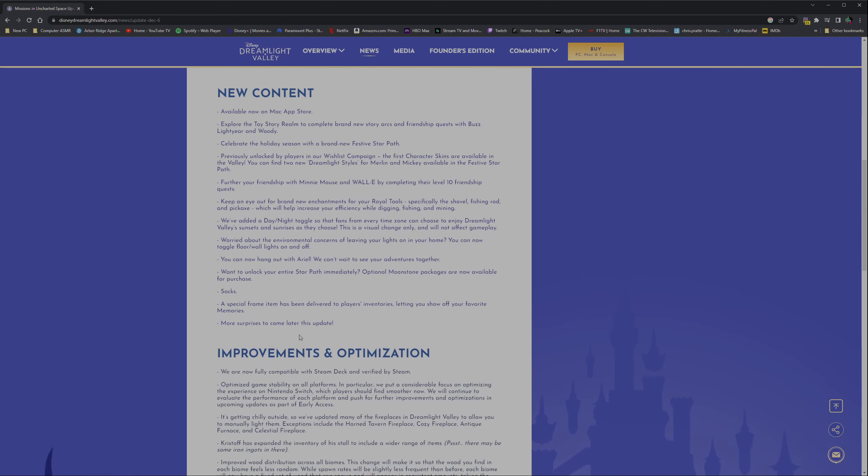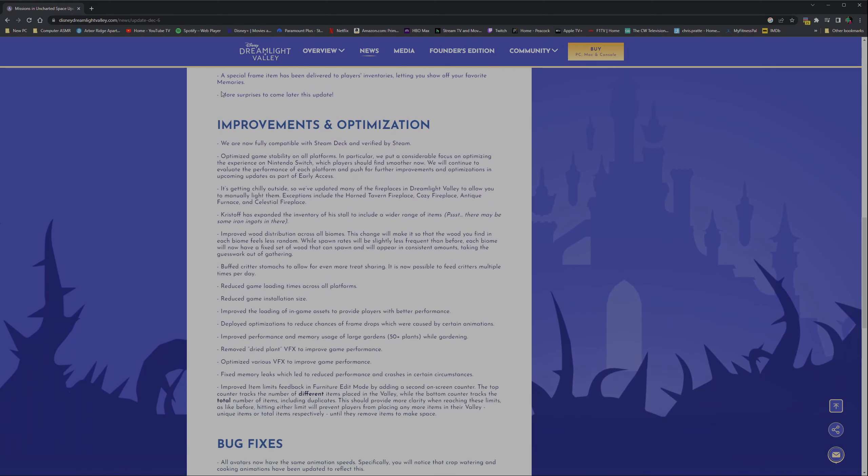More surprises to come - there are some improvements and optimizations too. You can now manually light fireplaces, which is cool. Christoph has expanded his stall - that'll be nice even though I spent a lot of time farming iron. There's also more wood distribution, and you can now feed critters multiple times per day.